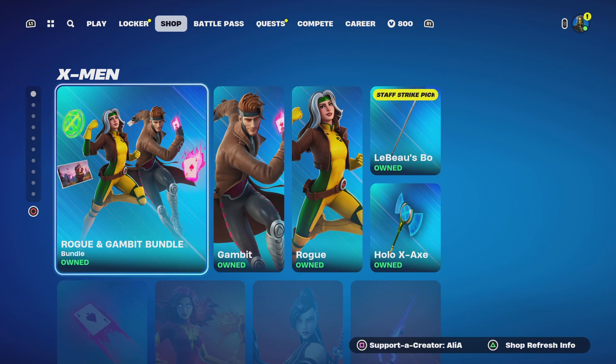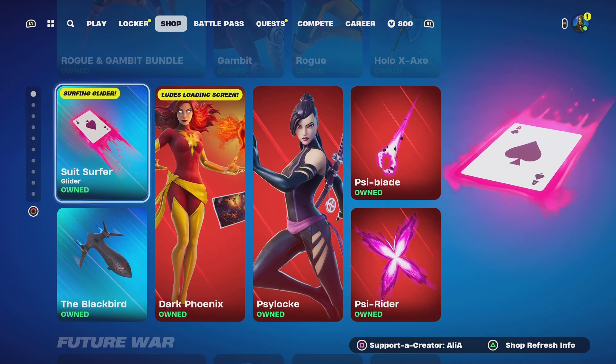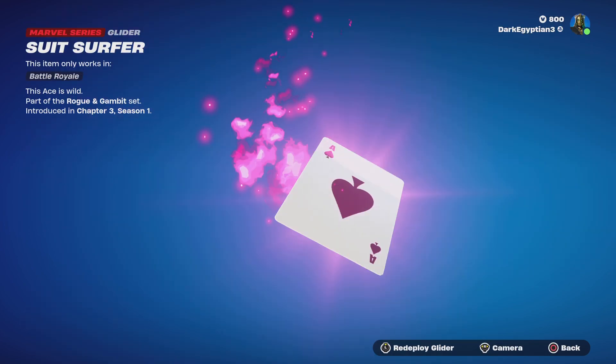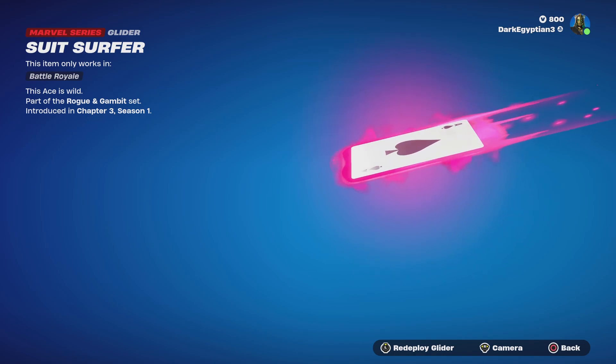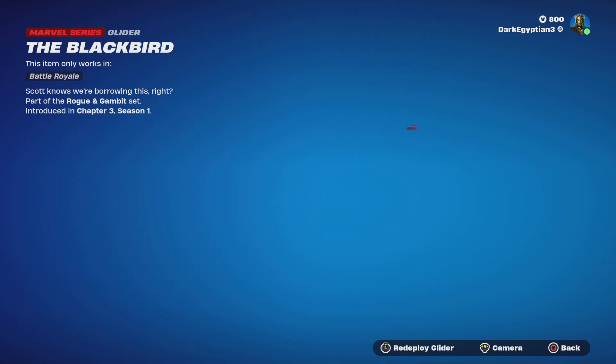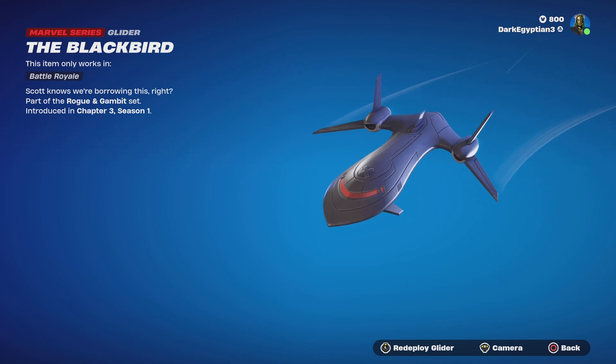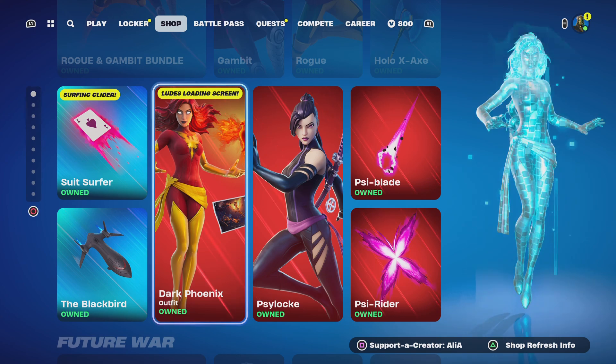In collaboration with Marvel and Disney, and with X-Men 97 literally popping off, we have the return of some X-Men items. We have the Rogue and Gambit bundle — I've already covered this in an 'is it worth it' video on YouTube. We've got the gliders for the Rogue and Gambit bundle, the Suit Surfer, the Ace is Wild. Moving on, we also have the Blackbird glider — Scott knows we're borrowing this, right? Yeah, I don't think Scott knows.